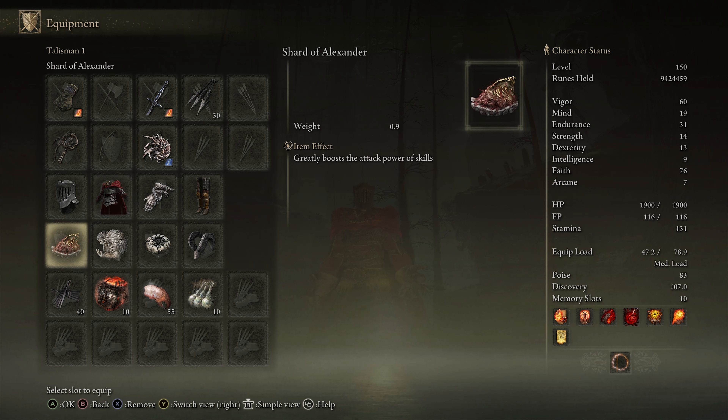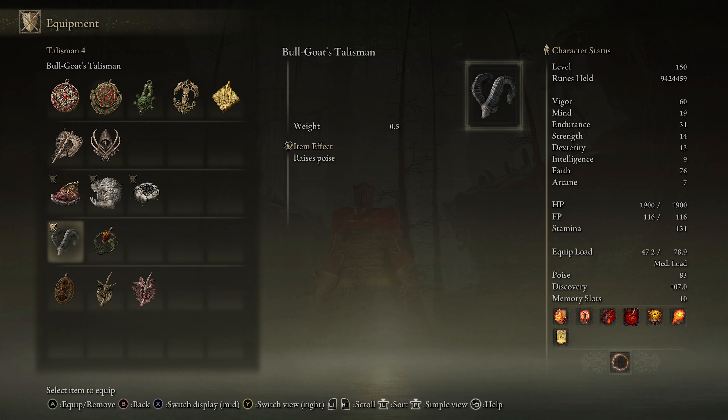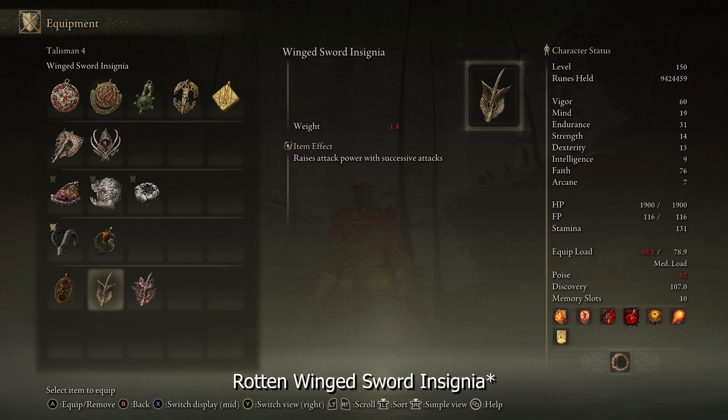For the talismans, the two that are super essential are Shard of Alexander and Godfrey Icon — you really need those because that's what gives you the one-shot potential. I also went for the Shattered Stone Talisman for kick damage and the Bull Ghost Talisman for PvP. You could swap that last one out in PvE and go for something like the Winged Sword Insignia, which will raise your attack power with successive attacks pretty easily.